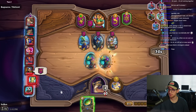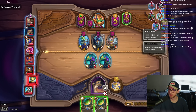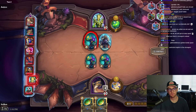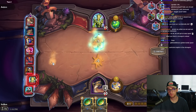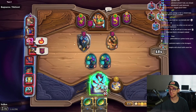Best cards to hit are the reborn taunt or mummies. Even though there's no max, mummy is still in the game - gets an undead and more tokens. I also want to try Reno, he seems fun - just hits and you win.